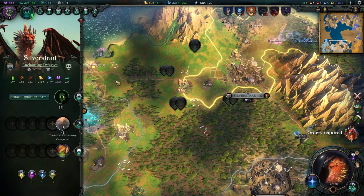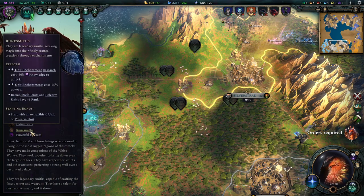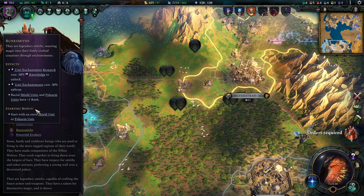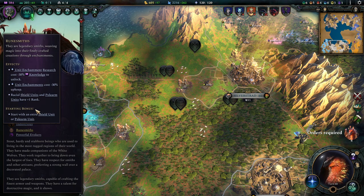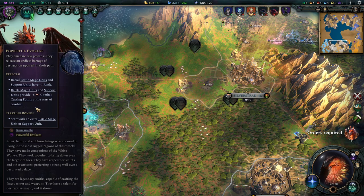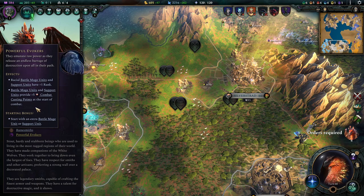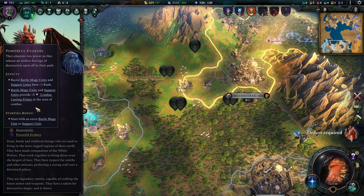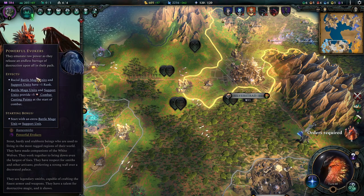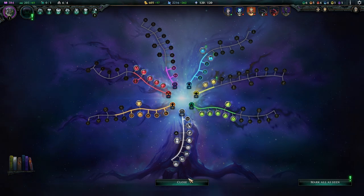Let's start with the race and culture. We're rocking Runesmiths because we play a lot of unit enchantments, and this is just the best trait to go for in that case — it makes them faster to acquire and lowers the upkeep. Powerful Evokers is here first and foremost to pick up one point of shadow affinity, because I don't have any shadow tomes in this build and I'm a total addict to the Knowledge Extraction skill.